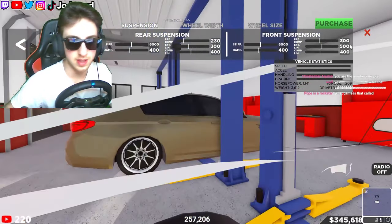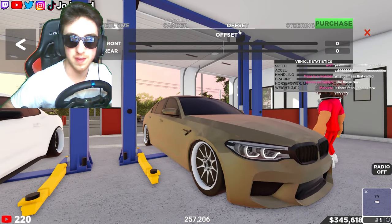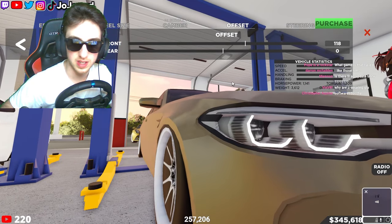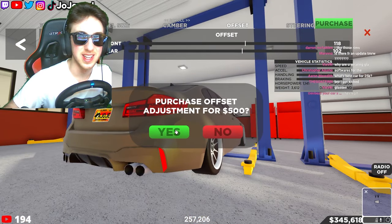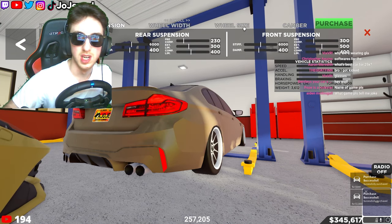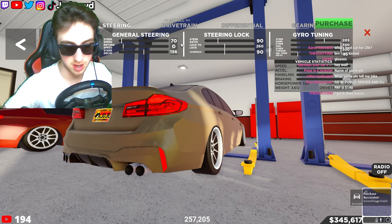All right, there you have it — you've got your dropped car. Now we gotta get the fitment on point. Clean in the front, and clean in the back — that's how it's done around here. Let me make sure I paid for the suspension. Just like that, we've got our fitment. Now we gotta get the drift tune.